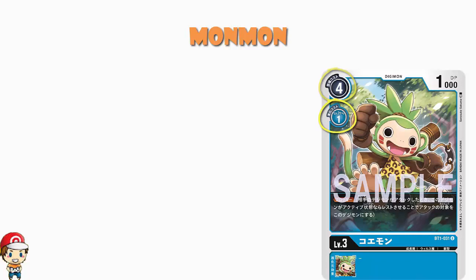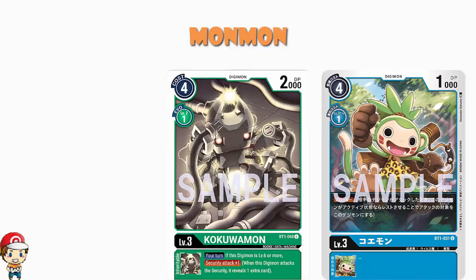Now this is pretty huge, because remember in yesterday's video we said level 3s are free to evolve. Yesterday we saw our first example of a level 3 that wasn't free to evolve — it was Kokuamon, a green card that cost 1 to evolve. But we said that the green cards as a whole seemed like they had weird evolution costs, so we weren't worried too much. Well now we've seen a blue card that costs 1 to evolve, and that's a bit weird.